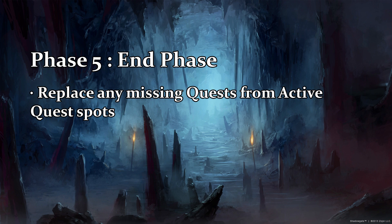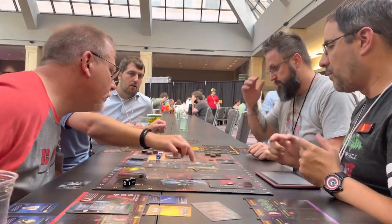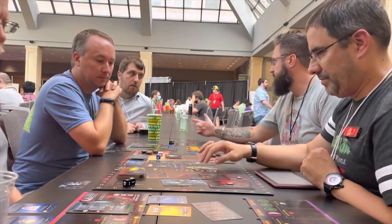Phase five: the end phase. During the end phase you'll replace any missing quests from open quest spots. You can choose a quest from any unlocked quest stack. Once you get through one or two turns you'll pick up on how the turns play out and you'll be cruising right through them.